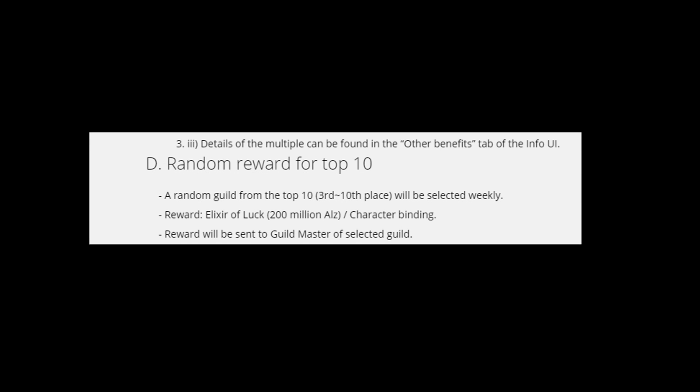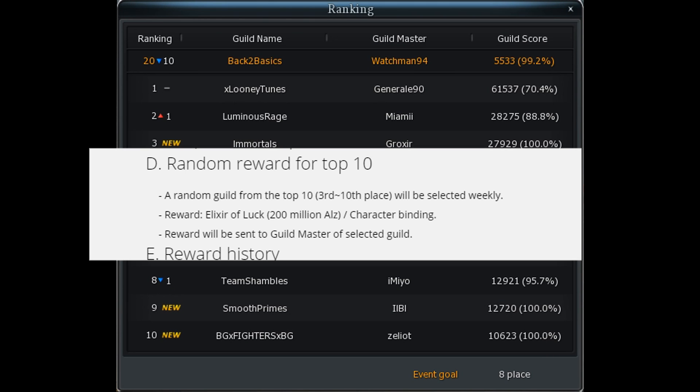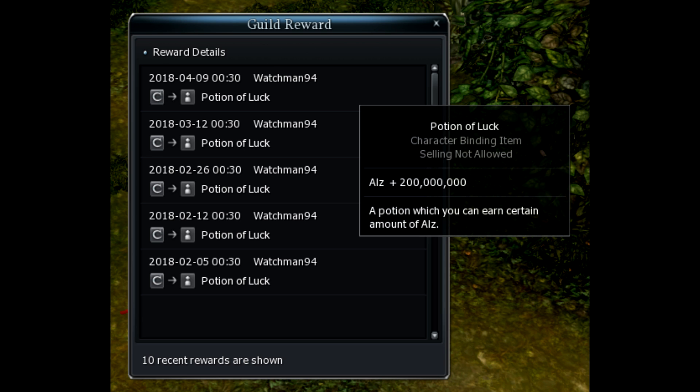Then, there is one guild that is randomly selected every week for a special prize. There's a note at the bottom that says 'event goal 8th place.' That means the guild on the 8th place at the end of the week gets that. This number is changed every week, and is between 3 and 10. The reward for the guild is 200 million oz mailed to the guildmaster at the end of the week.